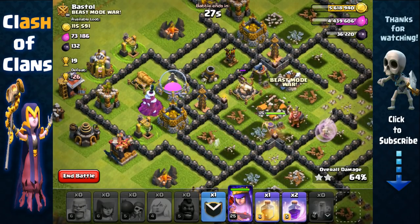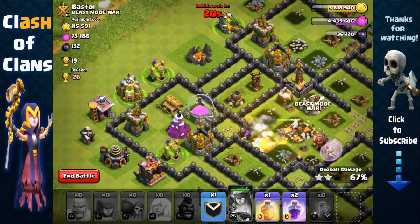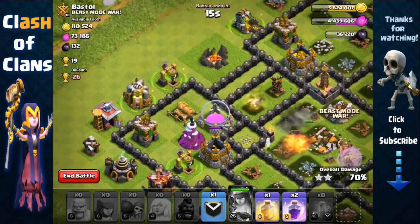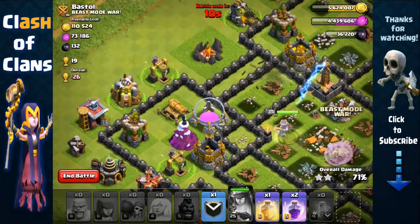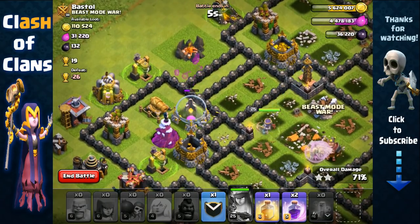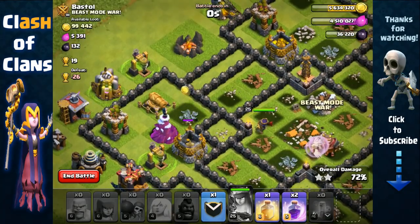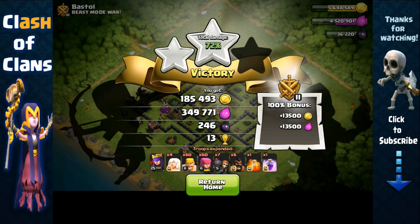Time's running low and we haven't even used our queen's ability yet, so we're just gonna pop it — 20 seconds, come on, target that gold and elixir storage. 14 seconds — looks like we'll just have enough time to get one storage. That's fine, we still got a lot of resources. Five, four, three, two, one — game over. We've got a lot of resources: 350,000 elixir, 186,000 gold. Pretty good!